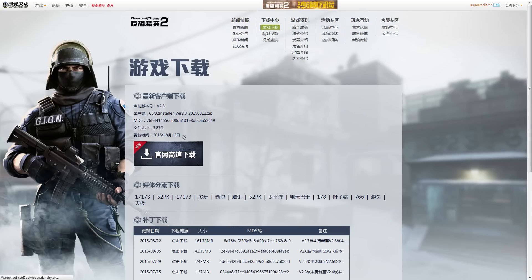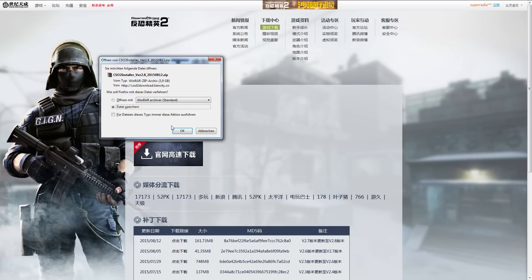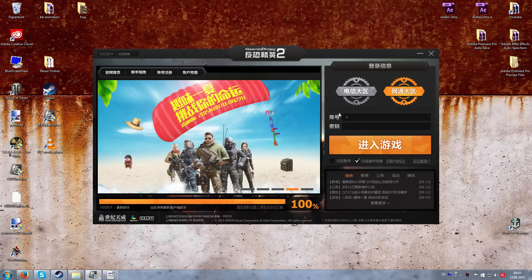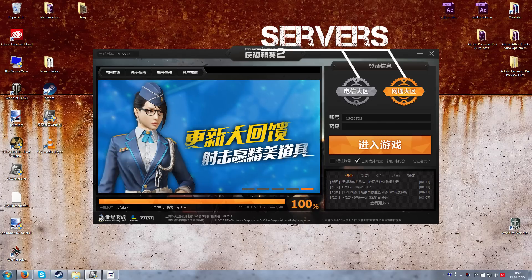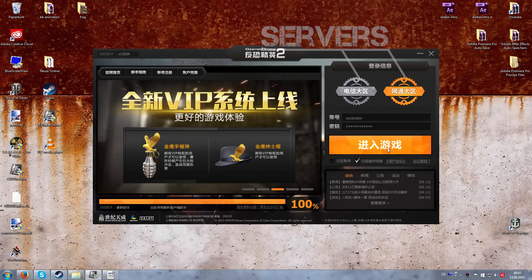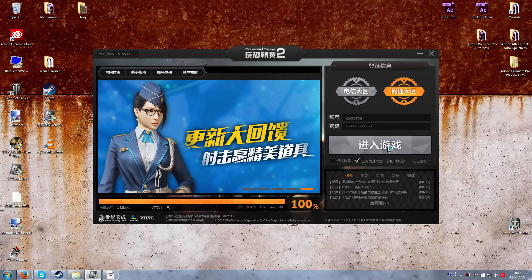Now click over here — you will be sent to the download link. Click the download link and download the installation data. After unpacking and installing the launcher, choose one of the regional servers up here, enter your username and password, and click on the large orange button. The game will start and you are now ready to play.